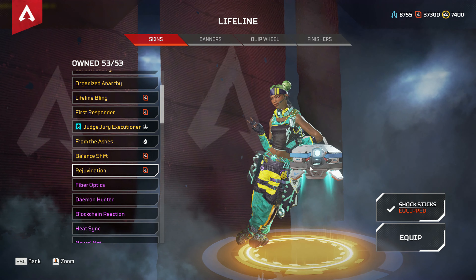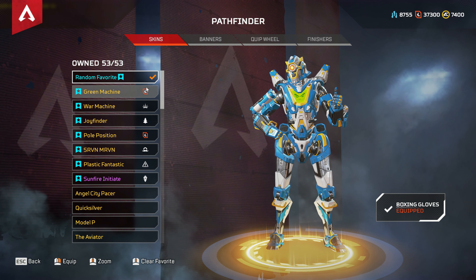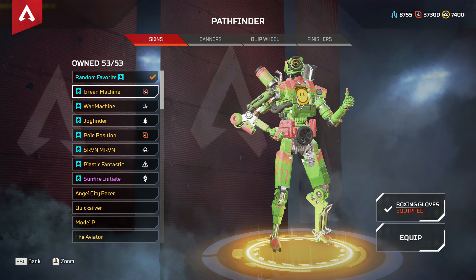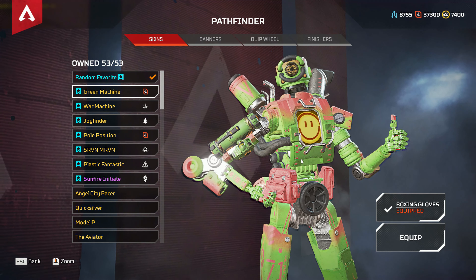Then we have Pathfinder — Pathfinder only has three recolors. We have Green Machine, though Bot of Gold was actually the very first one for Pathfinder, then Green Machine, and then last but not least Pole Position. So Pathfinder has a total of three recolors.